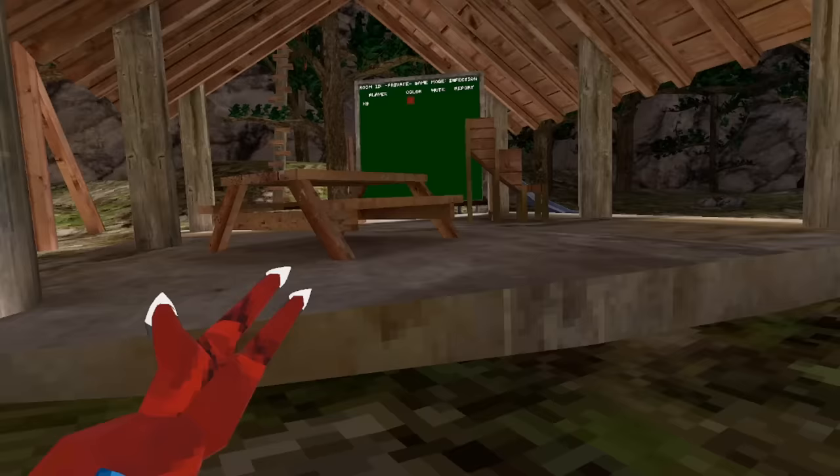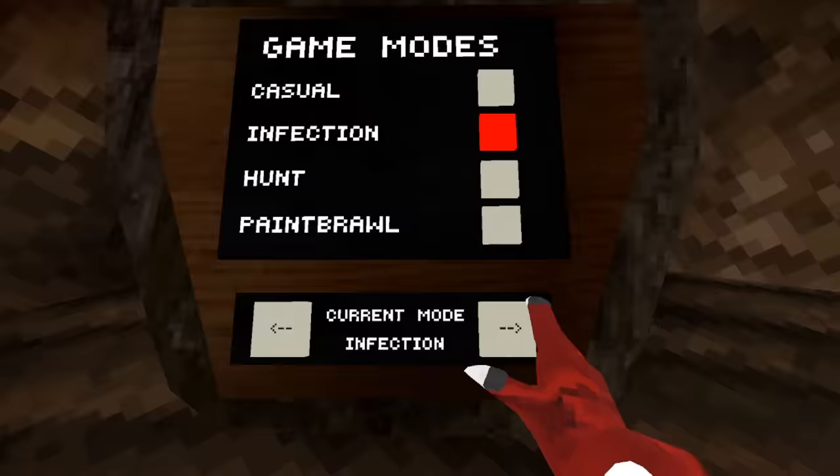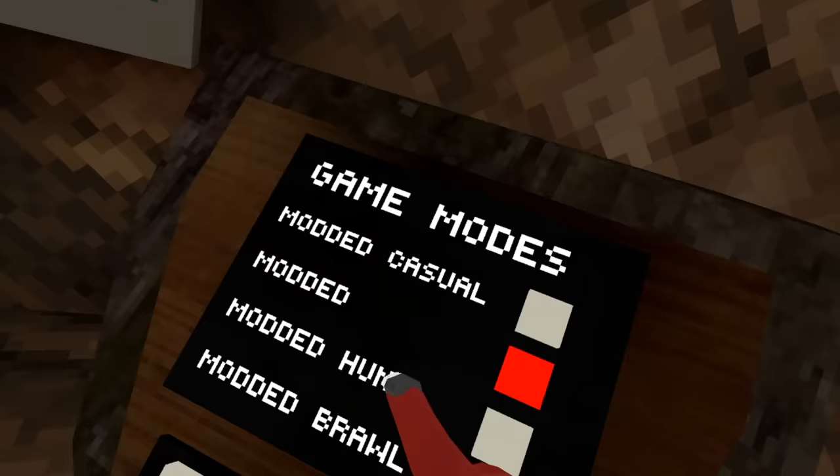Now let's try using platforms in a private lobby. I'm all alone in a private game and still no platforms. Here's why these mods count as legal: you get a button down here that sets everything to modded. Now there's modded casual, modded infection, modded haunt — you get the point. Now let's try setting it to infection.